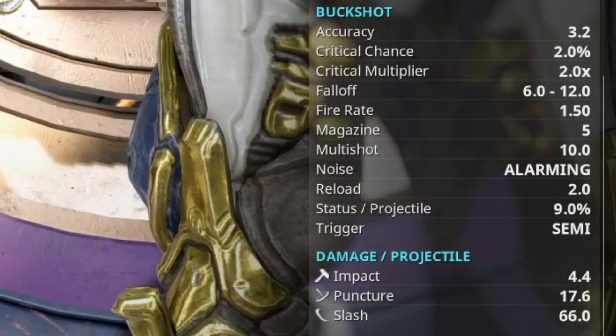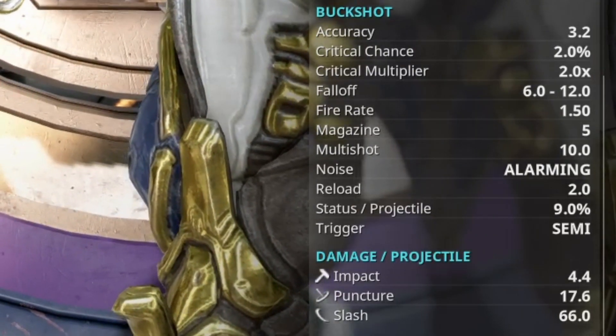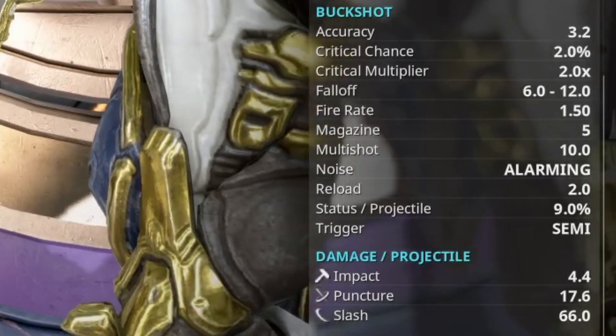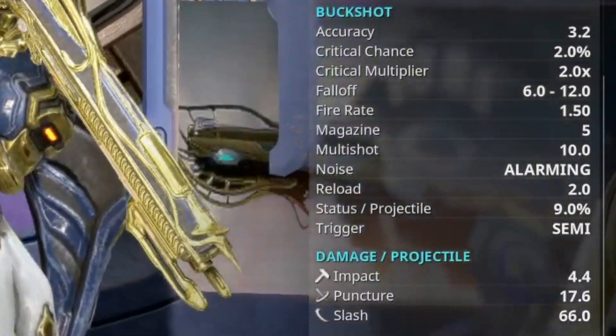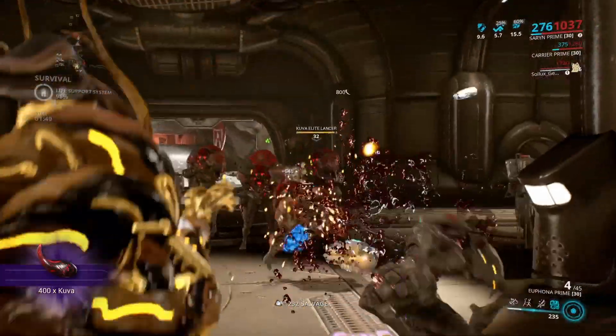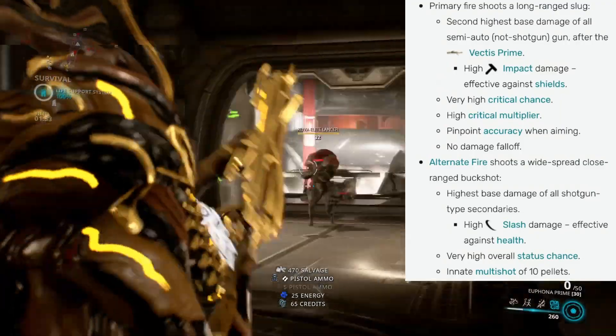The buckshot critical chance is 2%, critical multiplier is 2.0, and the status is 9%. Looking at the base damage: impact is 44.0, puncture is 176.0, and slash is 660.0. Here are some facts about the Euphona Prime.